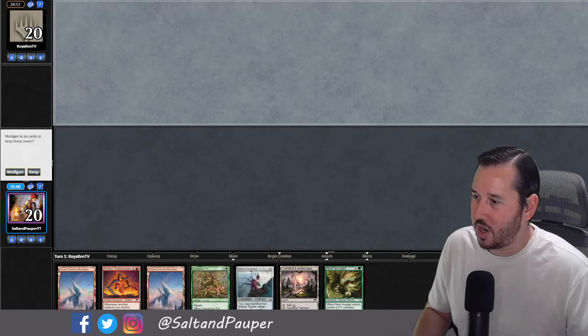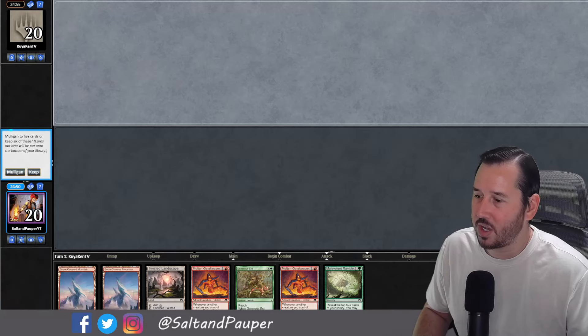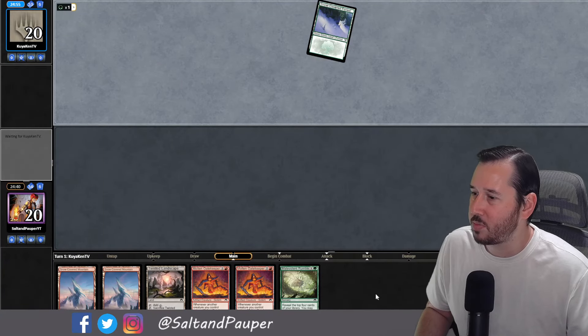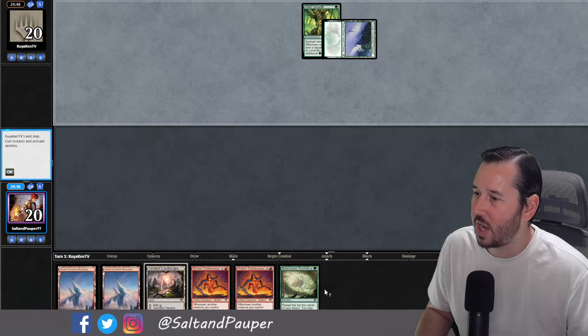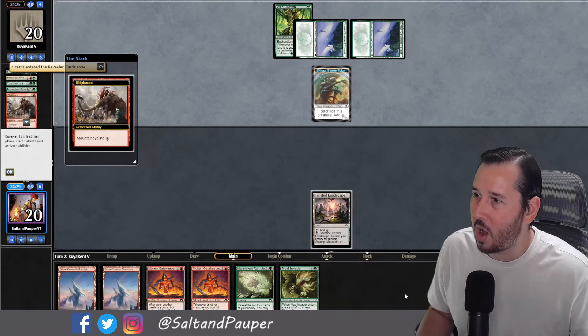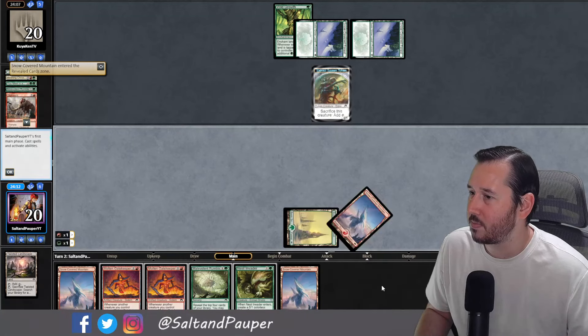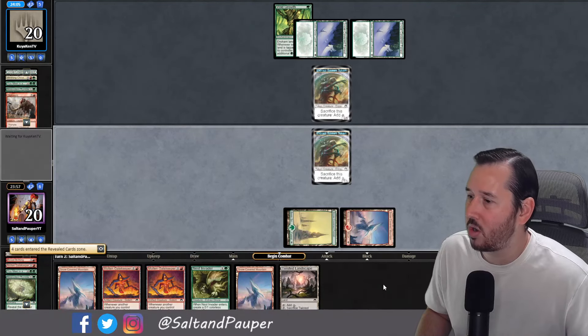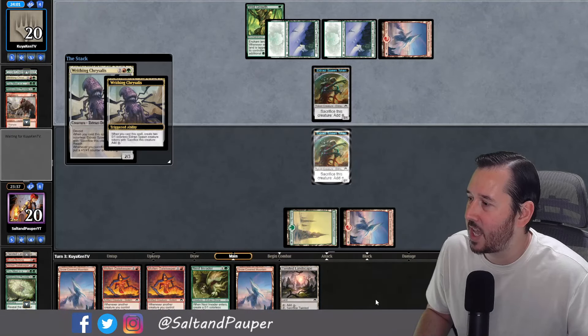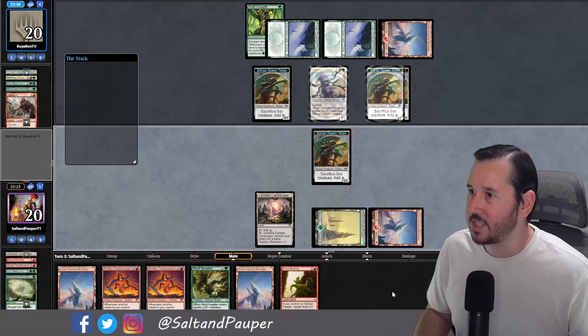We're going to mulligan this hand — it doesn't do enough. This next hand looks very similar but overall better for us. Double Gatekeeper is pretty powerful. We wish we could have found a Chrysalis, but that's how it goes. We put the Ent back since we already have a tutor for green and have Malevolent Rumble to refill. We top-deck an Estivator, which is great. Opponent has Wild Growth into a Malevolent Rumble, so this looks like Ponza. We left the Twisted Landscape so we didn't get Thermocast, then go for the Malevolent Rumble on our turn.